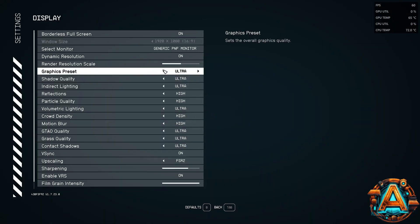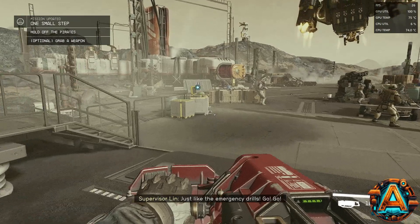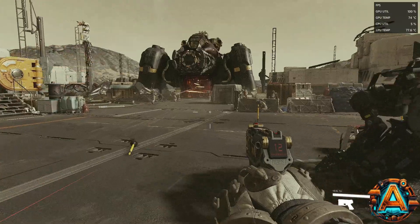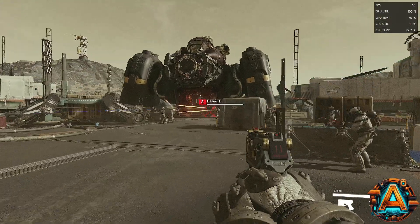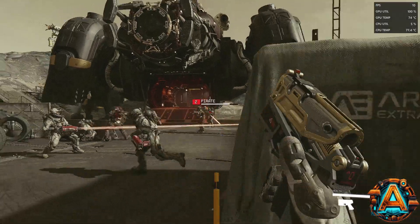I dropped the settings further to Low, again with FSR disabled. This brought the average frame rate up to the low 20s, and just in time for testing, a ship with some bad guys showed up. All of the character models in the same area, as well as the effects from the weapons, really did a number on the frame rate, dropping it down to just over 10 frames per second.